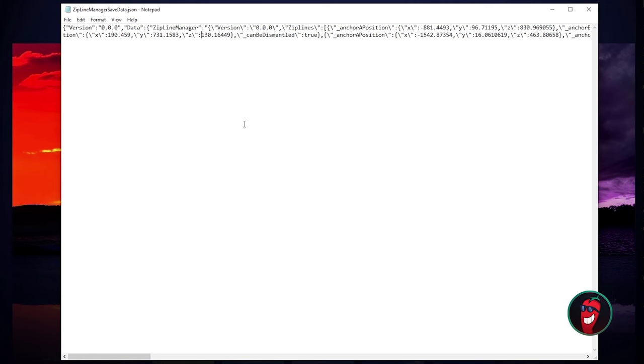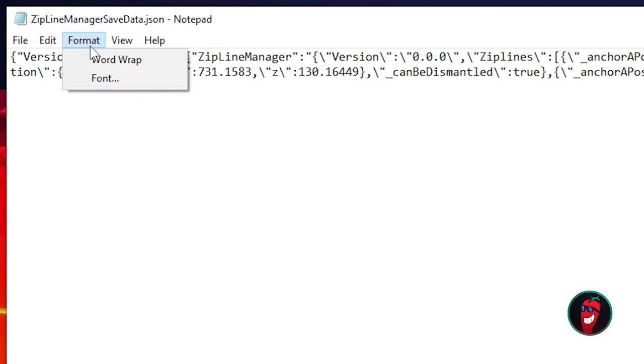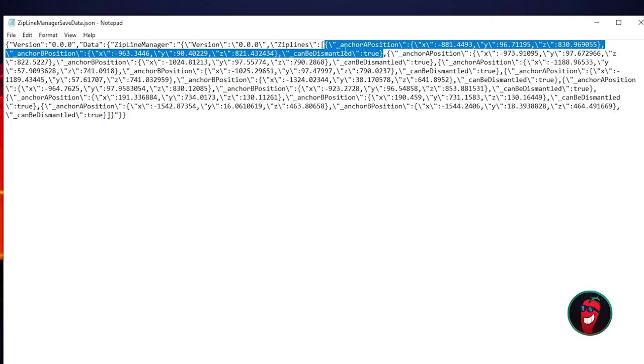When you first open it, if it looks hard to read because stuff is trailing off to the side, go up to Format and choose Word Wrap. Once that's checked, it'll compress everything into your window. This file contains all the information for start point and end point for every zipline you've created in the game, and they go in sequential order — the first one you made starts at the very first anchor position, all the way through to the second anchor position.